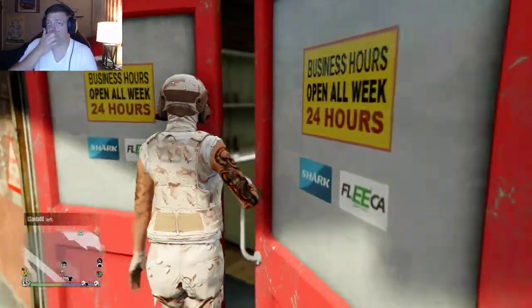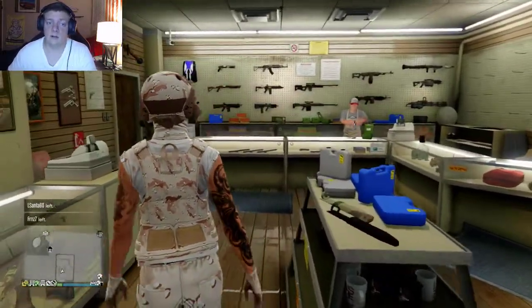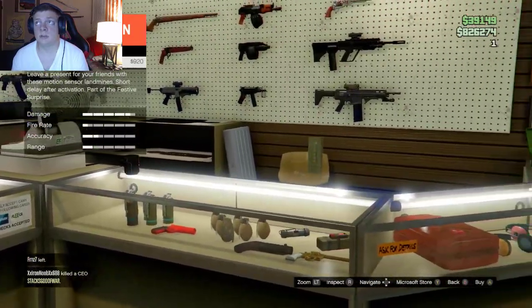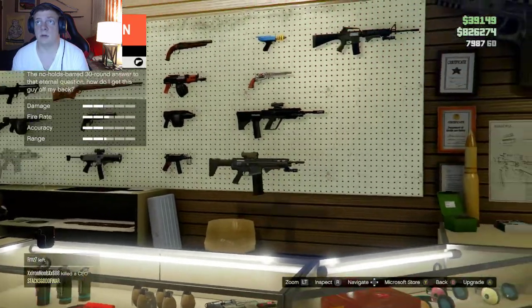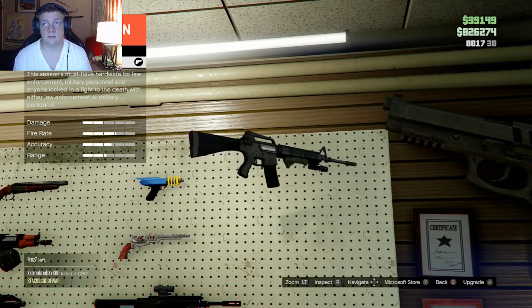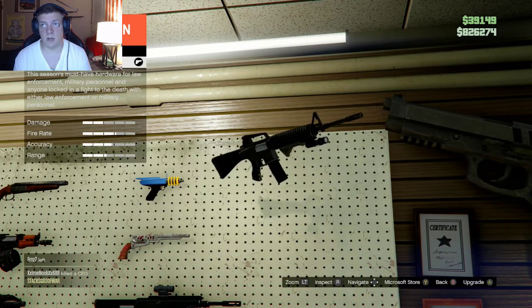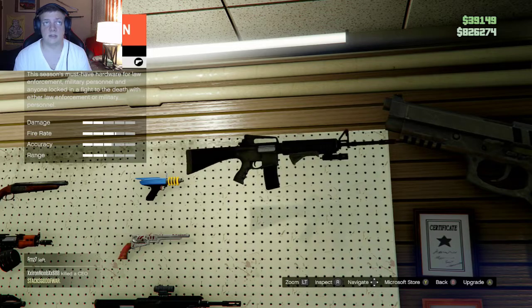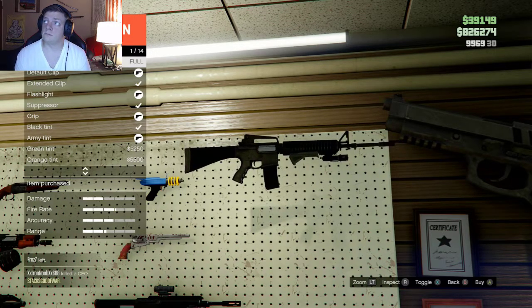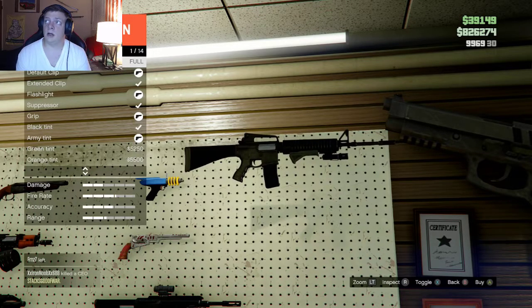The second way is to just walk into any Ammu-Nation. Browse weapons, go to the rifles section, and scroll up to find it — it will be the newest one on the list. I have the grip on the bottom of the barrel along with a flashlight. These rounds are actually free for me, so I'm going to stock up. You can carry 9,999 rounds — pretty much almost 10,000 rounds of ammunition.